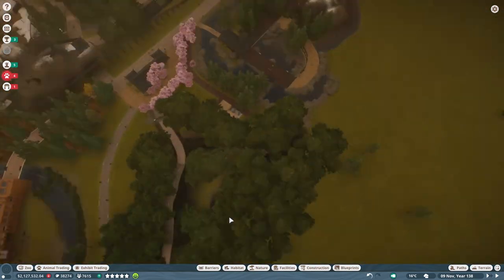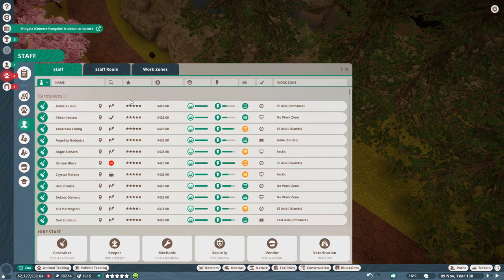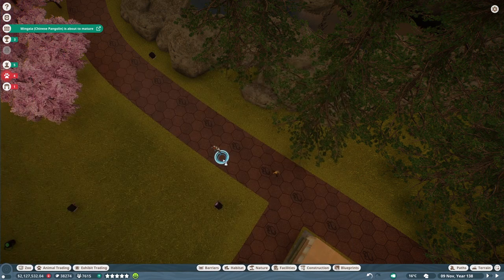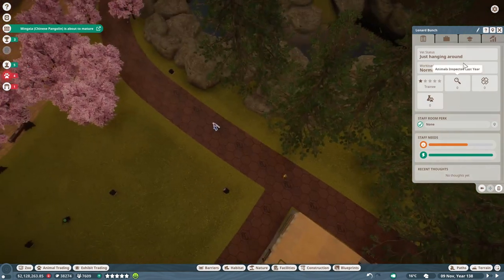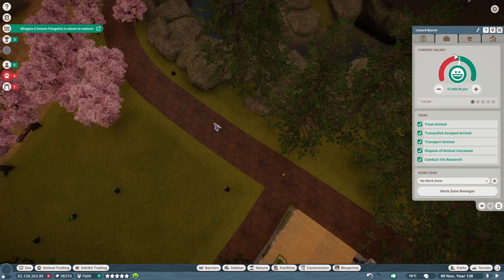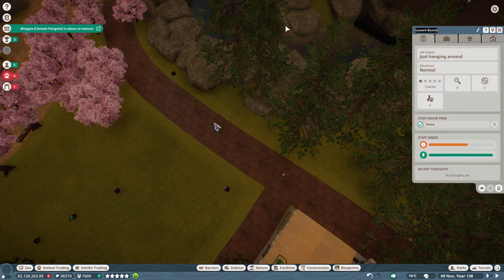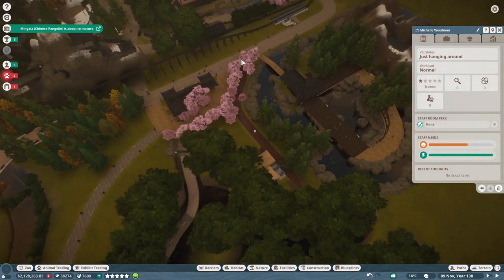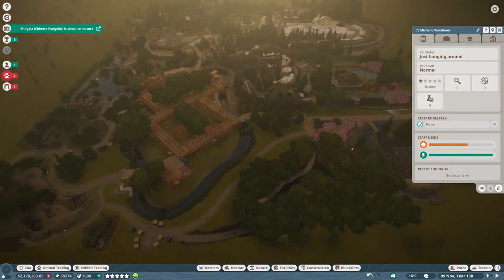Let me go ahead and hire a new vet. This is a name request that I'd missed. I'm going to go ahead and get our new vet in here. Going to go to the salary, going to assign - we don't need a work zone for you. We will train you as soon as possible, and we want to change your name to Michelle Weidman. Again, sorry for the mistakes I made there, my sincerest apologies. Hopefully we got all that sorted out now. The next sponsorships we'll be taking at the top of the next month when East Asia and the Arctic are completed.